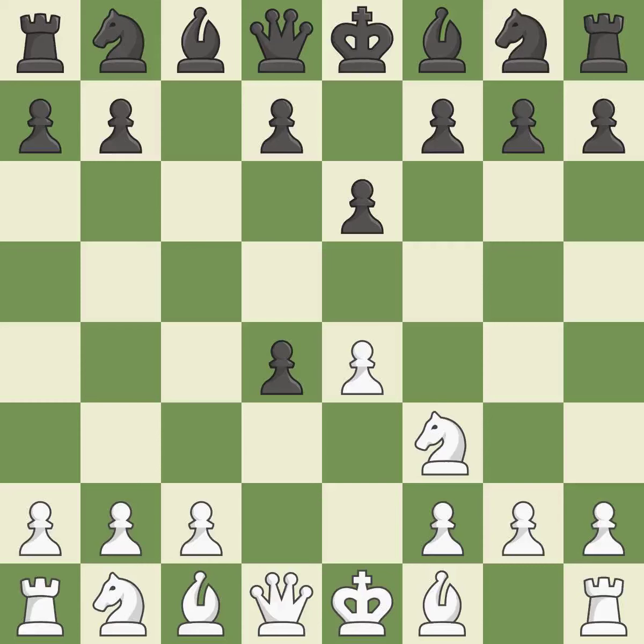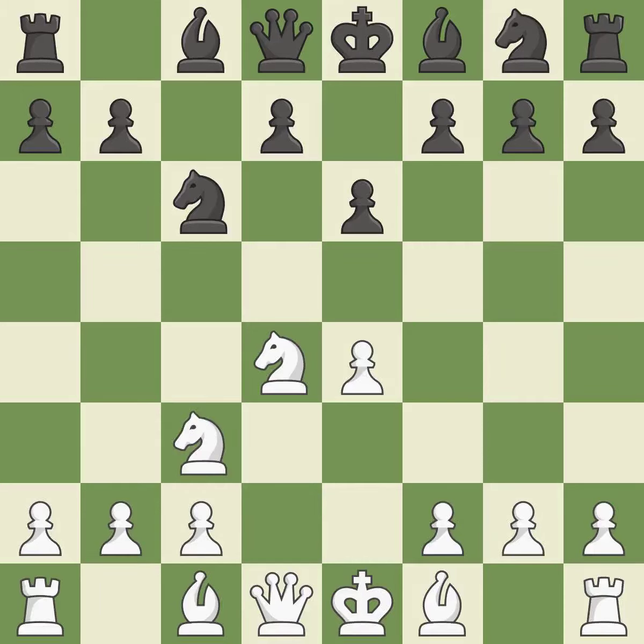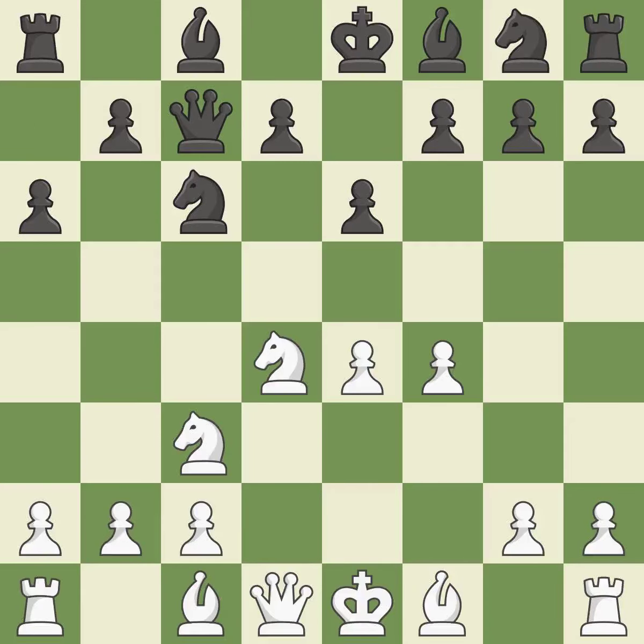Cxd4 gives black two central pawns versus one central pawn for white. Nxd4 recaptures the pawn and activates the knight in return for having one central pawn versus black's two central pawns. Nc6 challenges the knight on d4 and controls the e5 square. Nc3 defends the e4 pawn and puts more pressure on the d5 square. Qc7 defends the knight on c6 and controls the important d6 and e5 squares. F4 takes space in the center and controls the e5 square. A6 controls b5 and prepares the b5 pawn push. B3 develops the bishop toward the center and adds another defender to the d4 knight.